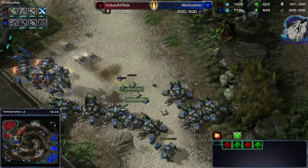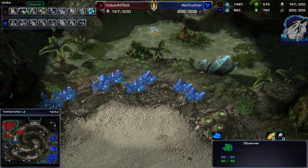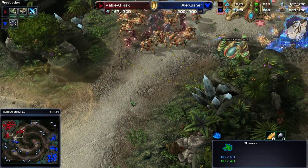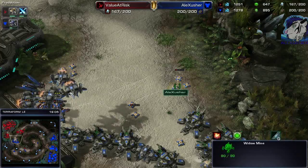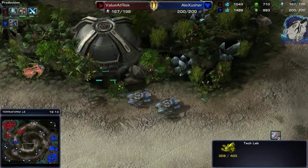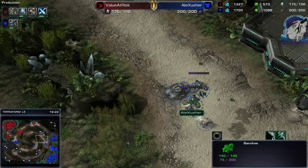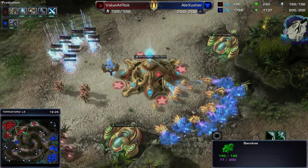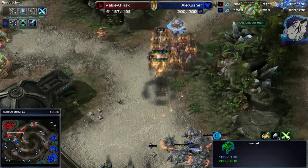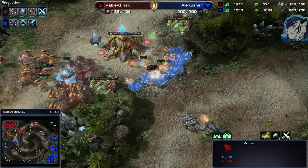He needs to be careful because the widow mines could be hit by storms if they're clumped. He spreads a bit more. He has three observers — one with his army, two with his army — so I need to kill the observers so the Banshees and widow mines can deal with the Protoss army. There are the Banshees! No cloak researched yet, but they're dealing a lot of damage. Big warp-in of stalkers, upgrades aren't bad either, he turns back under heavy tank fire — very difficult to deal with.